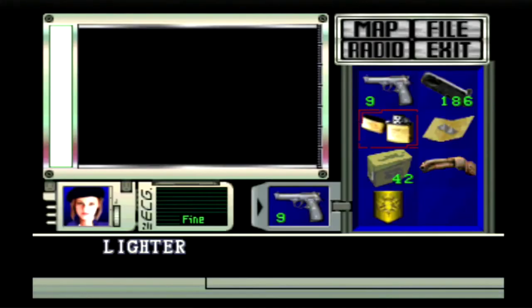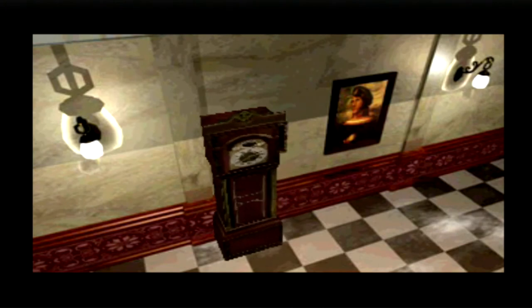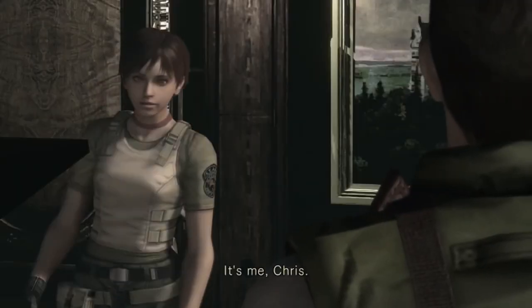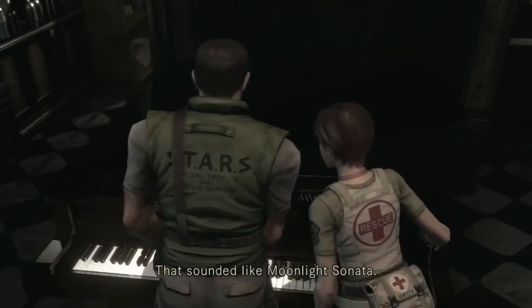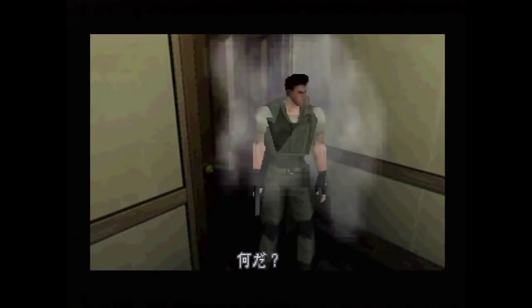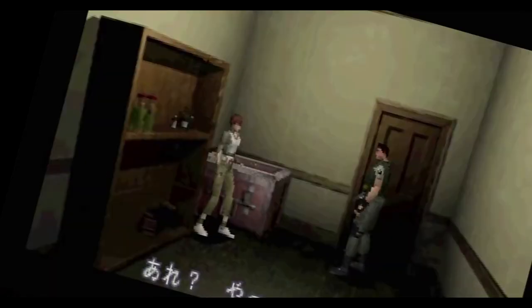A crest can be found in the famous dining room you pretty much start the game in, and by switching around the two crests you can reveal a key behind the clock — unless you're playing the remake, and then there'll be an additional puzzle. Thinking about it now, it's strange that when Chris gets trapped, Rebecca doesn't react or try to play Moonlight Sonata again. Maybe she wanted him trapped in there?